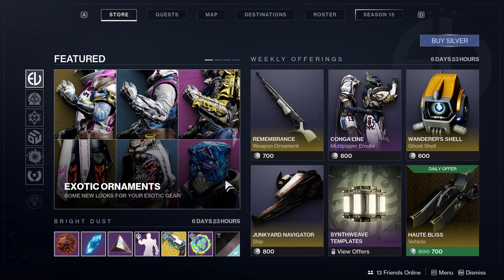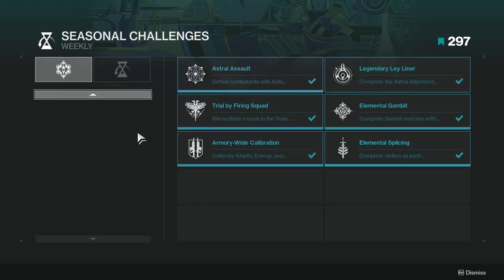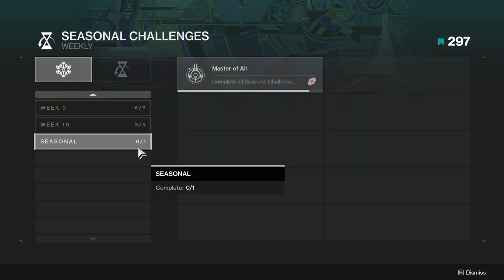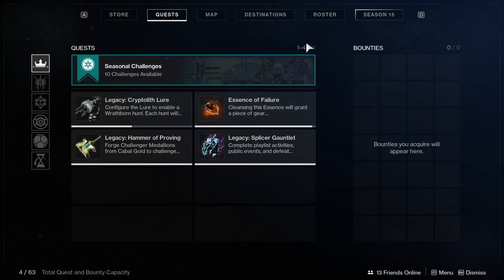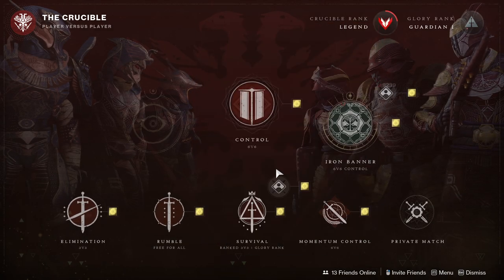Unfortunately we couldn't have more seasonal challenge weeks, so you're gonna have to complete all the ones already available. I'm still missing quite a few because those were the weeks my internet was really bad. You definitely want to do them because Master of All gives you around 3,000 or maybe 6,000 Bright Dust — I don't remember off the top of my head. Let me know your thoughts in the comments. I'll most likely be streaming right after this video — Twitch.tv — we're gonna be playing Destiny 2, specifically Crucible Iron Banner, which I love.